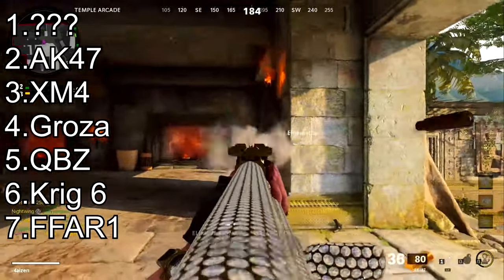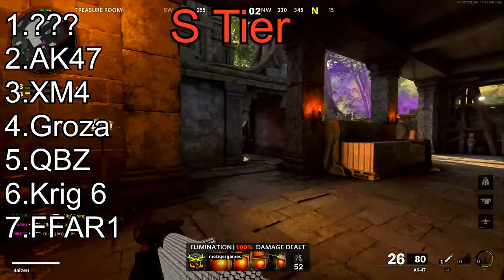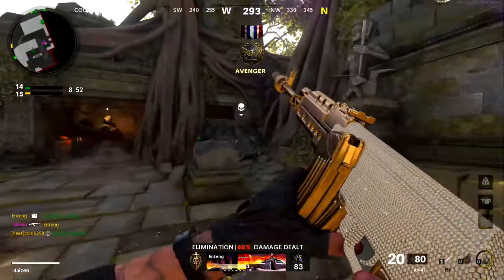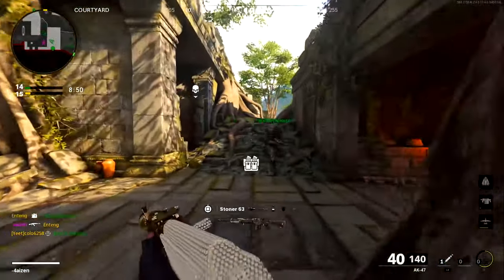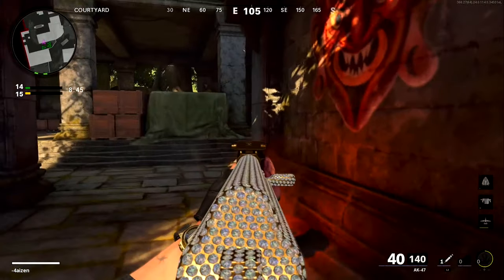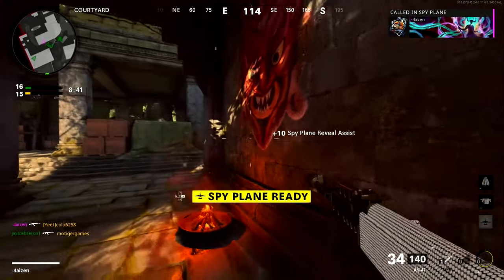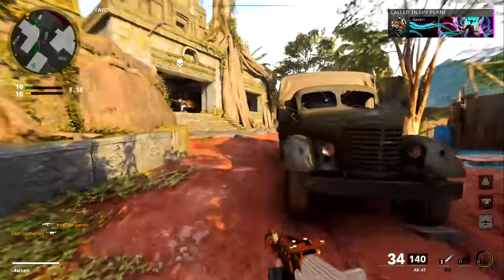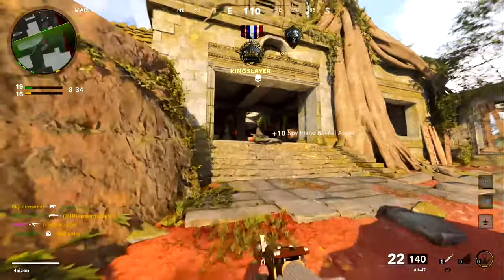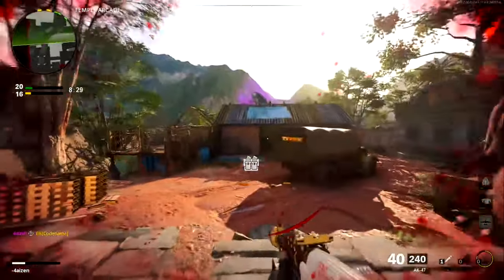Next in our number two spot is the former number one best assault rifle in Black Ops Cold War — the AK-47. It just got dethroned. The reason the AK-47 used to be the best is because it had the fastest time to kill up close and the second fastest time to kill at range, with only the FFAR 1 beating it. It had low and controllable recoil, with its only weakness being the slowest bullet velocity of any assault rifle — slower even than the AK-74u, which is an SMG.